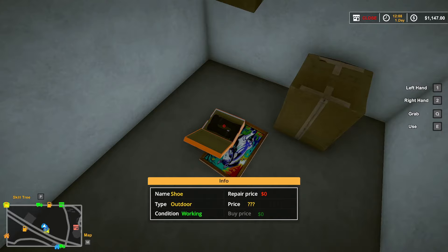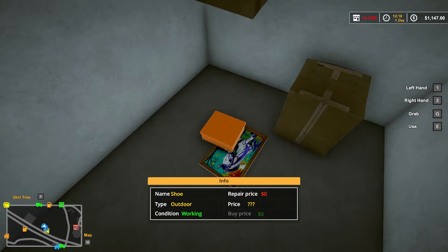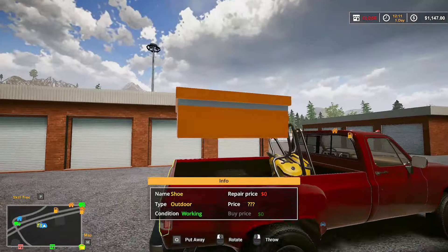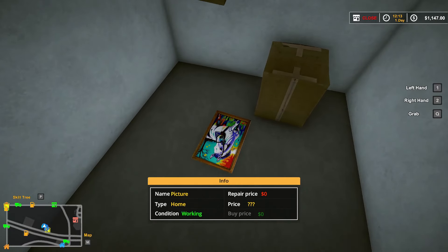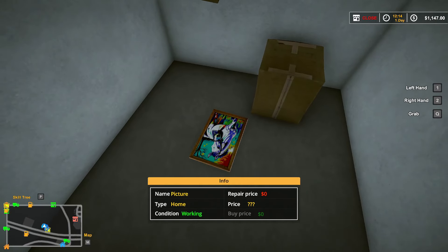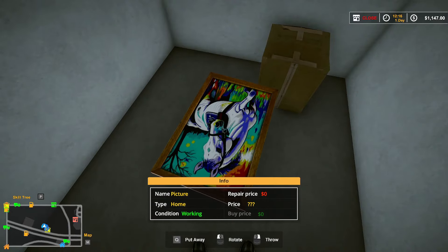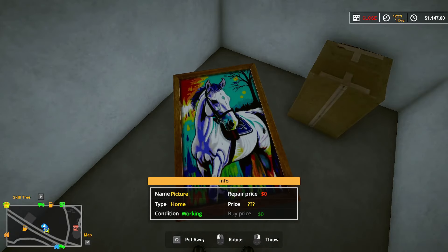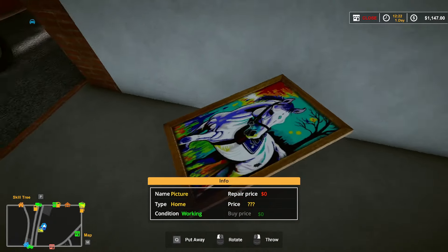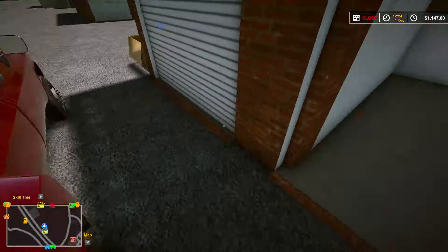What's in there? Shoes, working. Pick that up and drop it in there. A picture — we might be able to get something for it. That's a pretty work of art right there. We'll drop that in there.